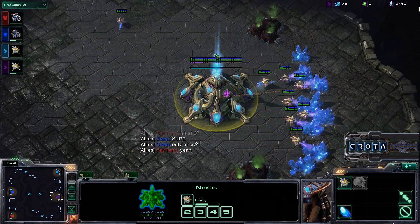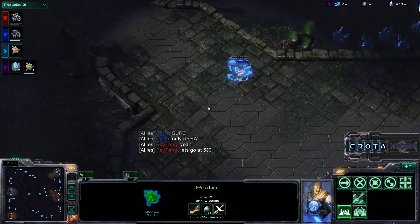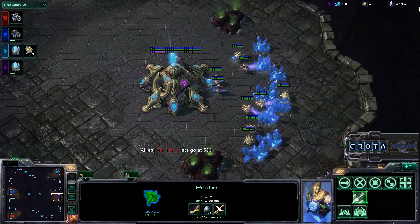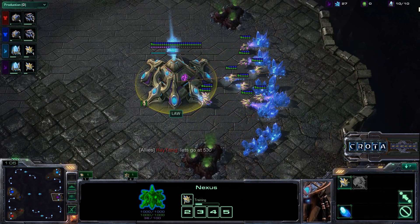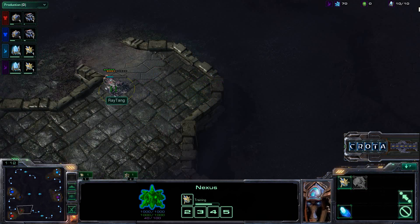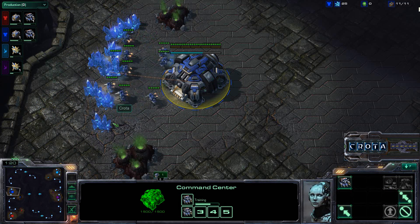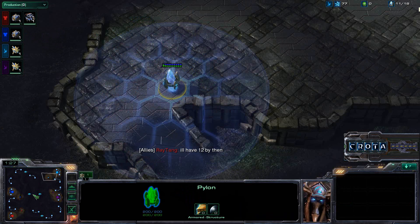I don't know all the names of the 2v2 maps, my apologies. I just wanted to talk about some strategies in 2v2. I know that 2v2 is rather popular, and Ray Tang is just trying to organize and work together as a team. We knew there was one Protoss player, but didn't know there were actually two — one of the Protoss players chose random as well. So we'll be going for a double Barracks build, trying to put a lot of pressure with early Marines. It is going to be a very heavy Marine rush.